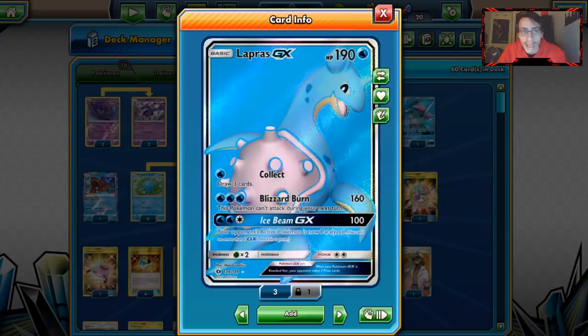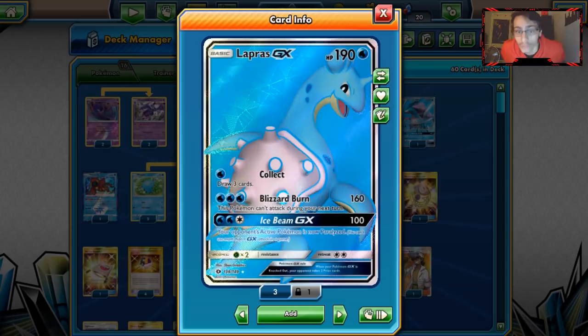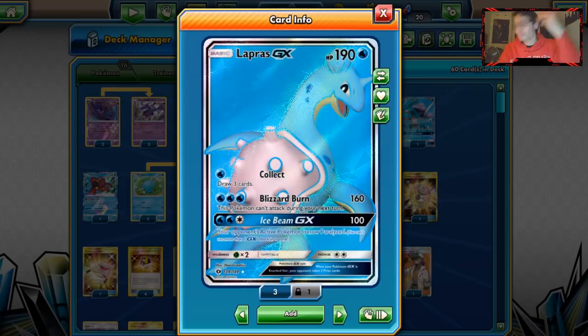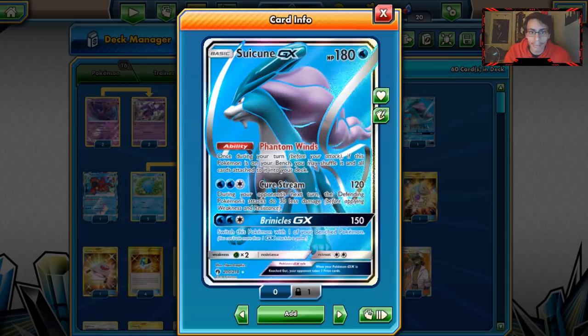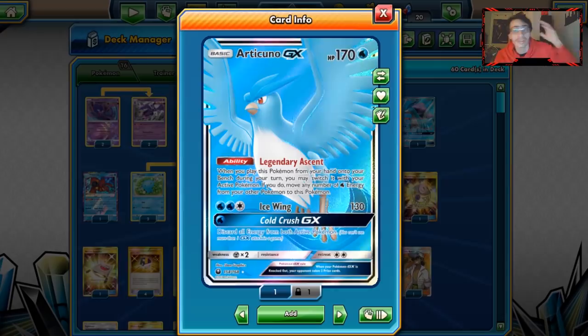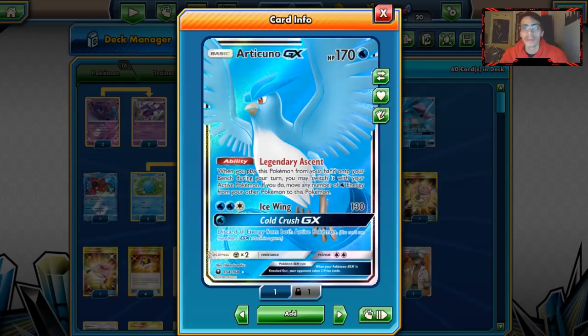The other heavy hitter in this deck is Lapras GX with Blizzard Burn, which hits for 160. With a Choice Band, you do 190, which is really good. With Volcanion and Kyogre, you can do even more. Having a one-shot GX attack with Brinicles hitting 150 is really powerful, considering Lapras never had that ability before. We're playing one Articuno with Legendary Ascent, which combos well with Suicune — Legendary Ascent into Articuno, move all waters, then use Suicune's ability to shuffle it back into the deck.